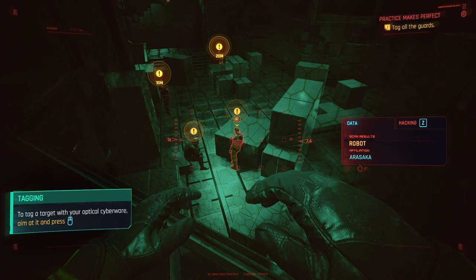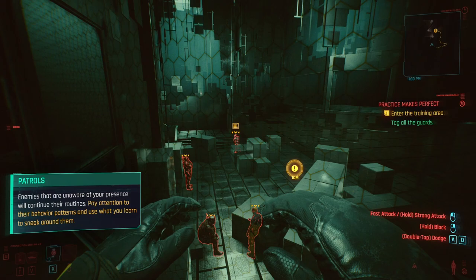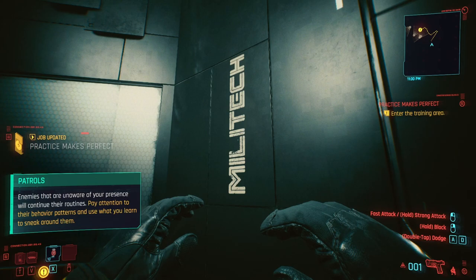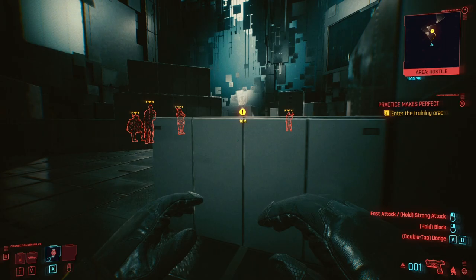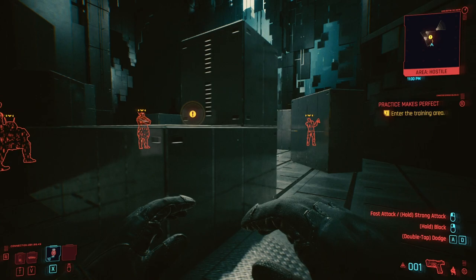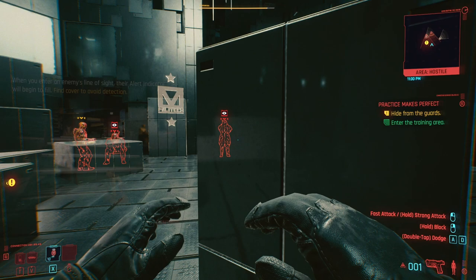We just gotta highlight enemies and let our character mark them with the middle mouse button. Enemies that are unaware of your presence will continue their routines — pay attention to their behavior. When you enter an enemy's line of sight their alert indicator will begin to fill, just like Death Stranding and MGS.